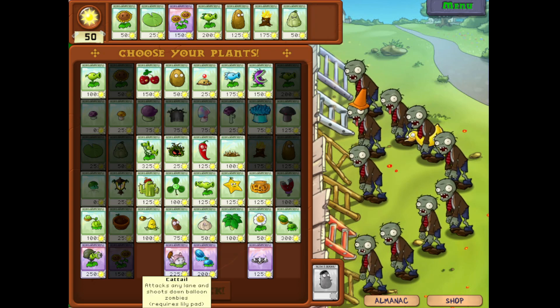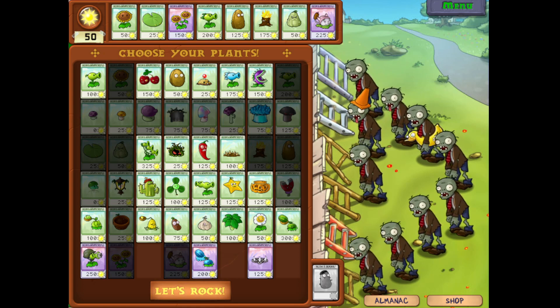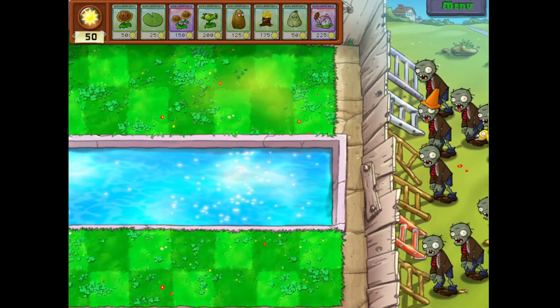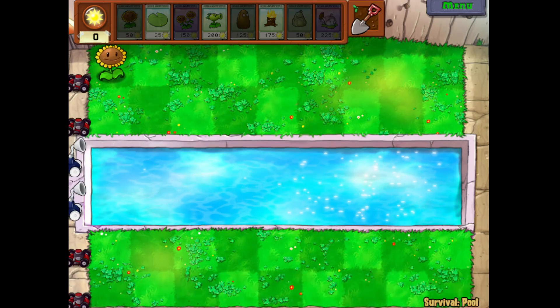I'm not going to bring pumpkins. I'm going to do a different strategy for Survival Pool. The main premise is going to be roughly the same, but the middle of the pool is going to be a little bit different, as we're going to be using Cattails today — one of the most powerful plants in the whole game.